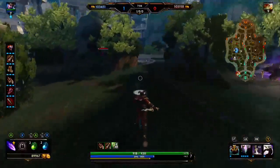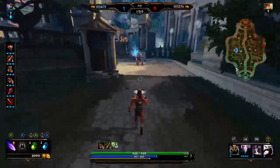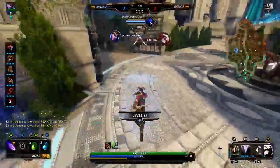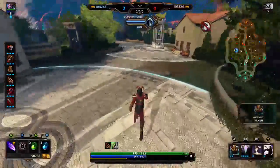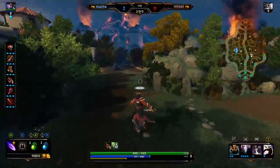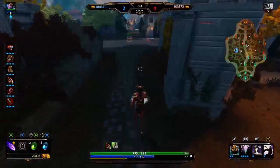Team fight wise as a jungler — if you're a tanky jungler, you want to be the one initiating. If you're an assassin with no defense like I am, all you're going to want to do is stay behind your front line, maybe sneak around into the back, get a few hits off on one of their squishier players, and maybe kill them. You want to try and stay alive throughout fights because it's really important to have that damage dealer or frontliner in the fight with the rest of the team.